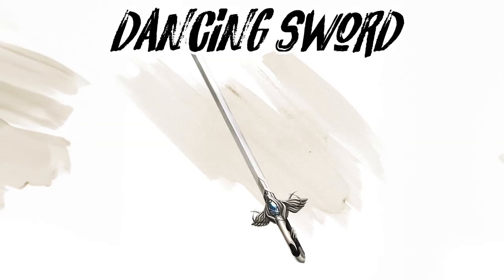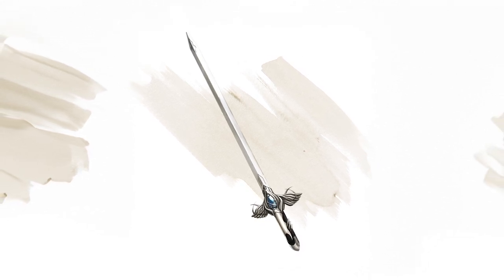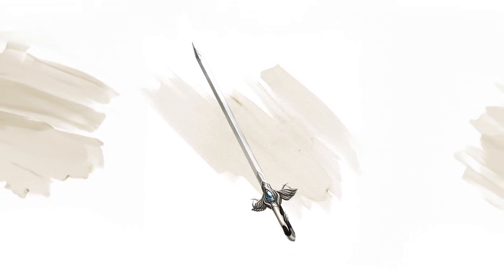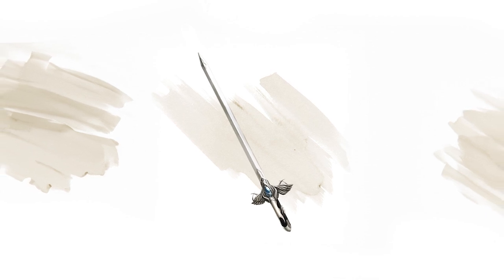Dancing Sword. Imagine a sword that fights by your side of its own accord. The Dancing Sword does just that, freeing you up to take other actions while it swings and stabs. With a +2 bonus to attack and damage rolls, it's more than just a flashy dance partner.